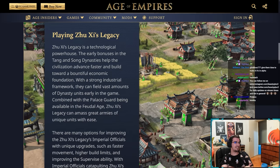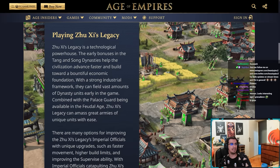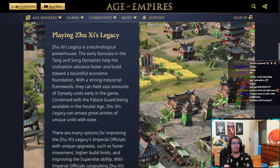Zushi's Legacy is a technological powerhouse. The early bonuses in the Tang and Song dynasties help the civilization advance faster and build over a bountiful economic foundation. With a strong industrial framework, they can field vast amounts of dynasty units early in the game.